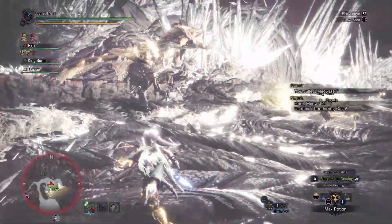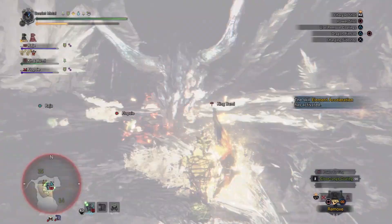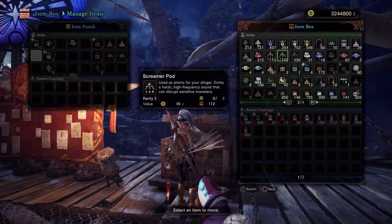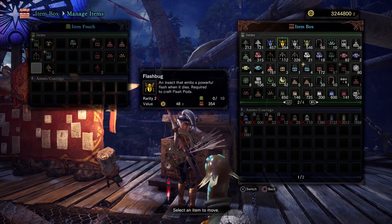What about flash pods? You probably know monsters can be flashed to interrupt a powerful move or to drop them out of the sky. So let's throw in three flash pods and 10 flash bugs, which we can use for crafting more flash pods.